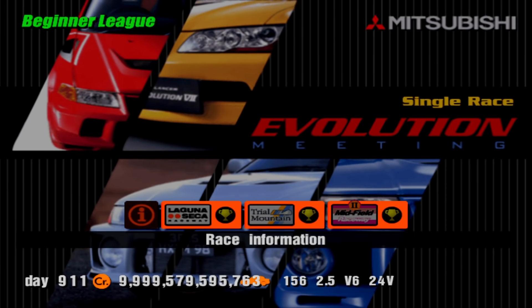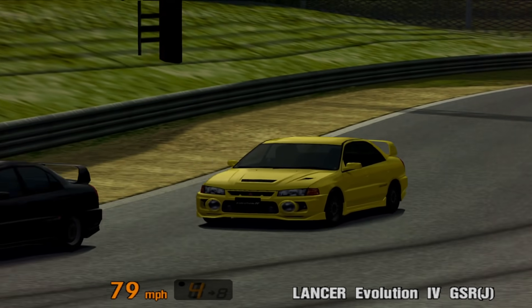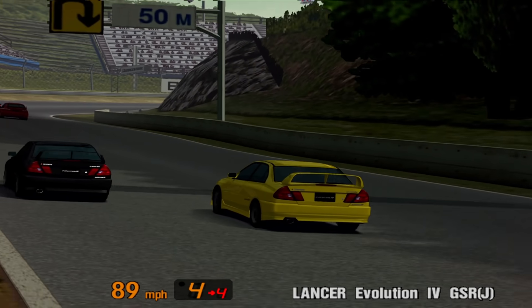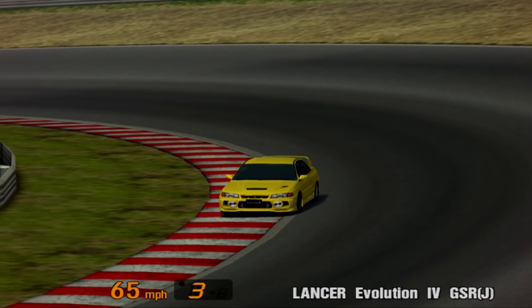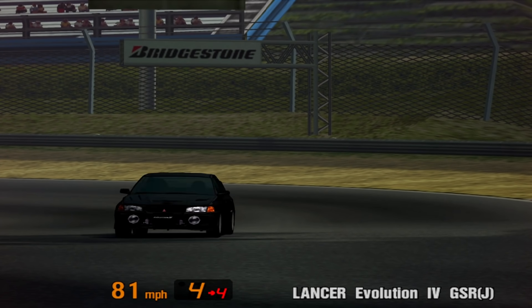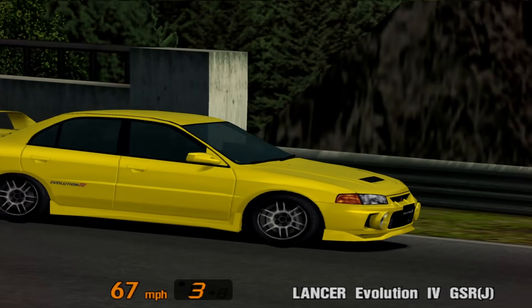Up next is the Evolution Meeting, a competition reserved for the Mitsubishi Lancer Evolution. It's a three race event held at Laguna Seca, Trial Mountain and Midfield Reverse, two laps at each circuit. The prize car is a Mitsubishi Lancer Evolution — but not just any Evo. It's an Evo 4 in Dandelion Yellow, which is a unique colour as you can't buy it at the Mitsubishi dealership. The prize car Evo 4 has 271 horsepower, whereas the dealership version has just 263.